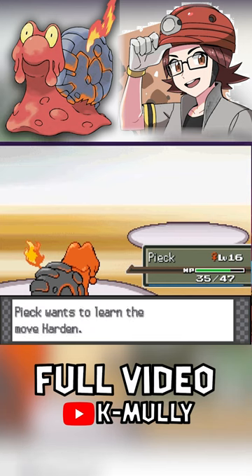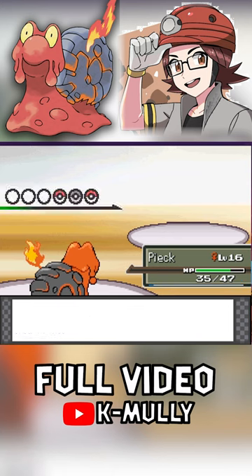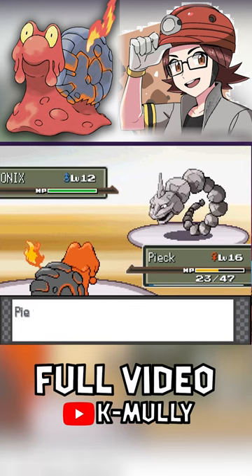Up first is Geodude. Geodude has some really weak Special Defense, so Ember is able to take it out after a couple of back and forths.